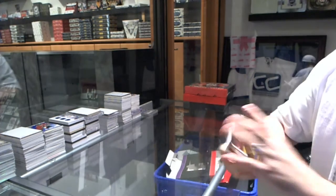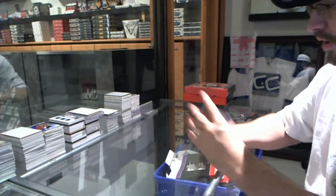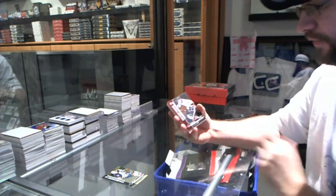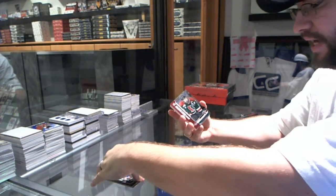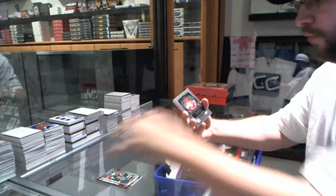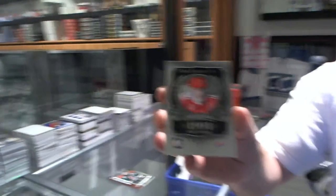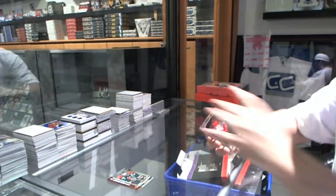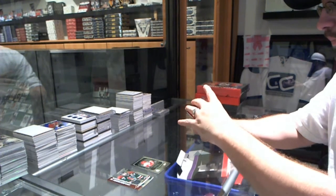We start off with a Jacob DeLaRose base card, an Aaron Eckblad base card, a base of Jason Dickinson, a base of Connor Rankin, a base of Tyler Benson, and a first round pick of Eric Lindros. First round pick, Eric Lindros. A base of Oliver Bjorkstrand.